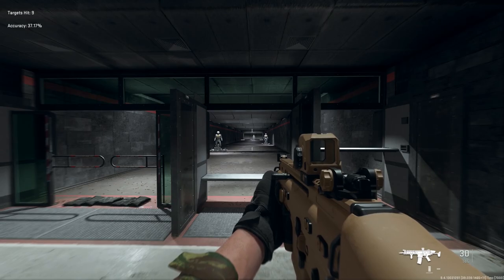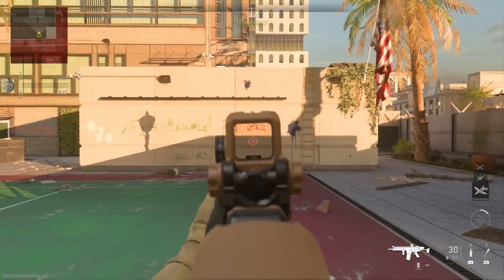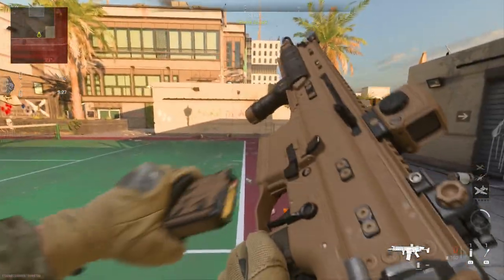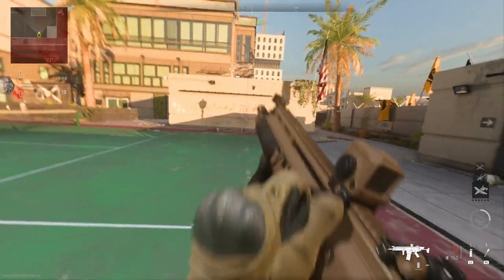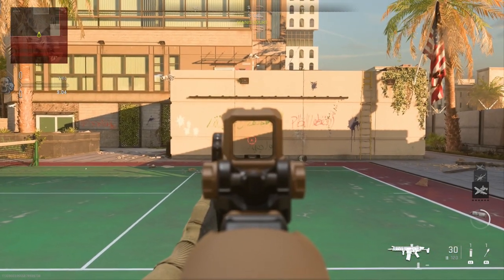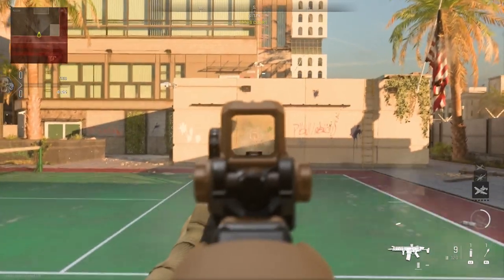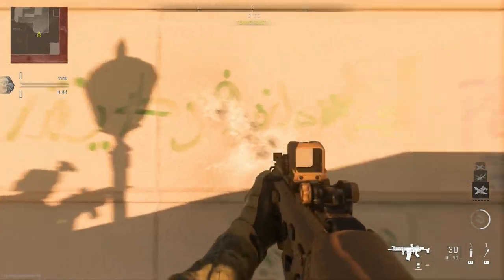Now in game with the SCAR Light CQC, let's check out the recoil pattern. I'll let it rip full auto and we'll see how the recoil looks without controlling it. The recoil goes a little zigzag — up to the right, deviates to the left, then pulls to the right the rest of the way up. This build is not meant for anything beyond medium range; I'd say 30 to 40 meters max is stretching it. When you control it, the recoil really isn't bad — easy to control and keep in tight groups at medium range. Those are all kill shots, so this is the Mark 16 CQC.